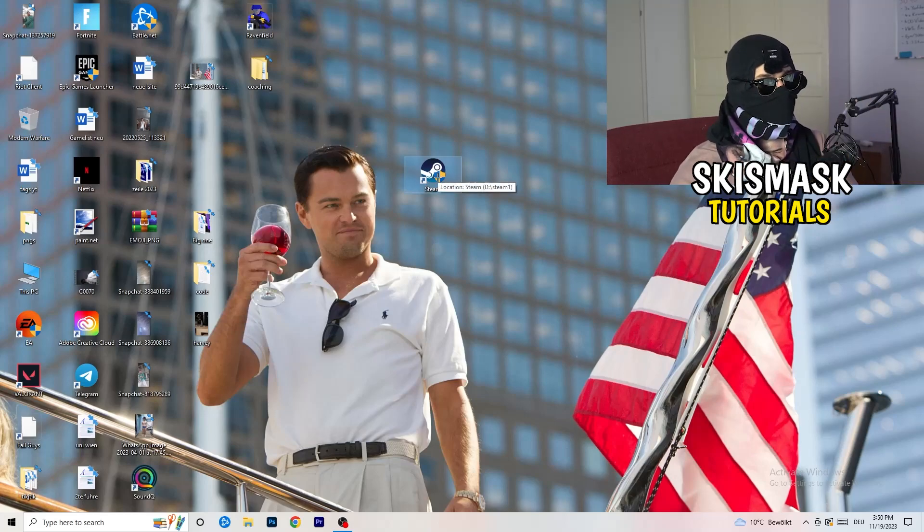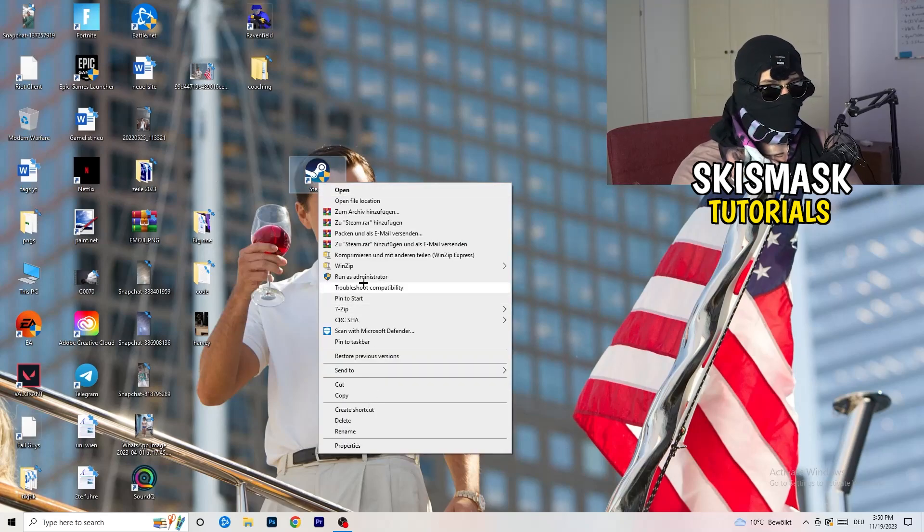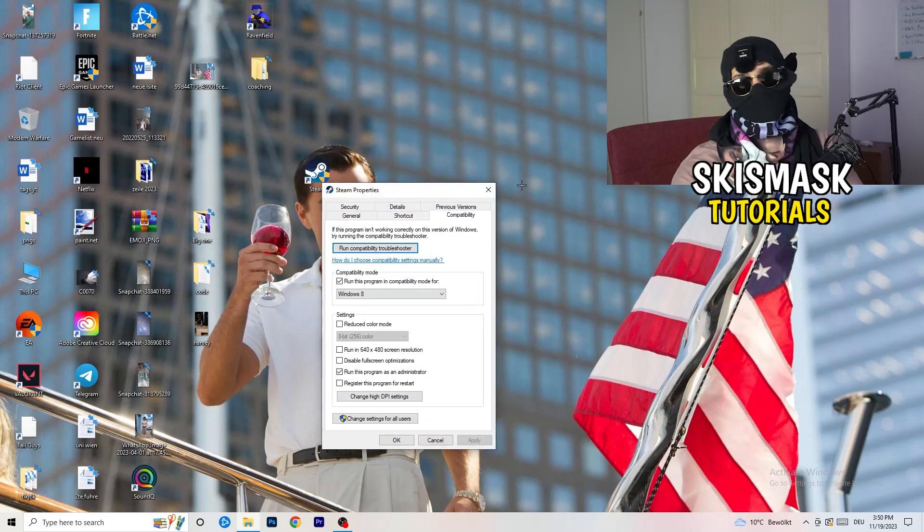Restart your PC and you will see the administrator symbol on your launcher shortcut. Every time you start your launcher it will launch in administrator mode, which will help with a lot of issues, especially not-launching problems. If that doesn't fix it, take your in-game shortcut on your desktop and do the same thing — right-click, run as administrator, or go to Properties, Compatibility, and copy the same settings.